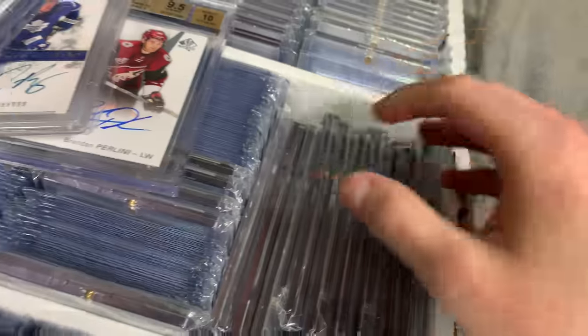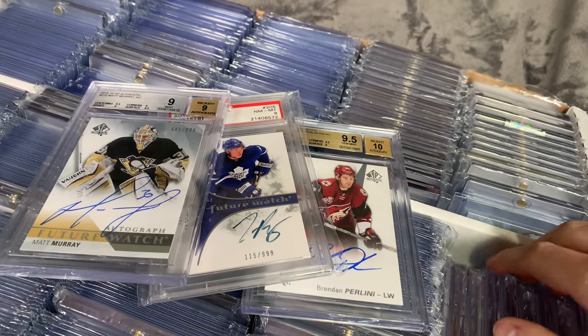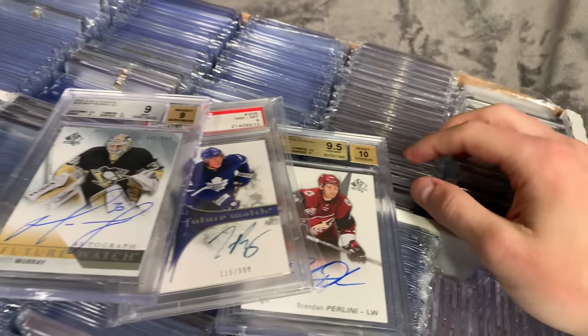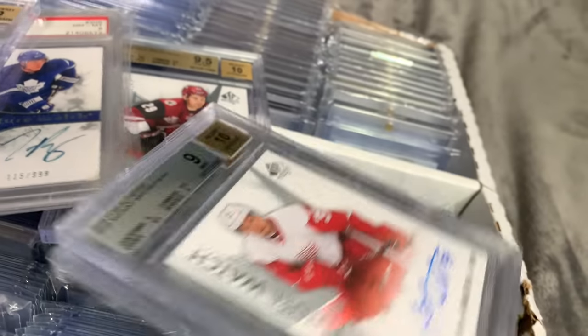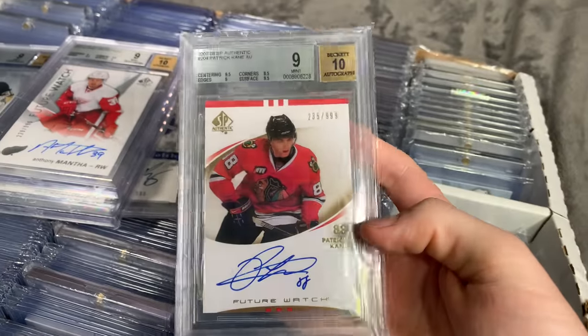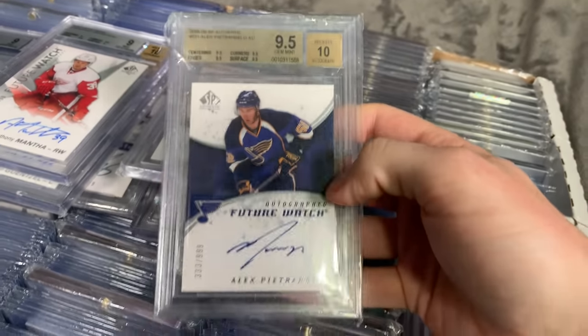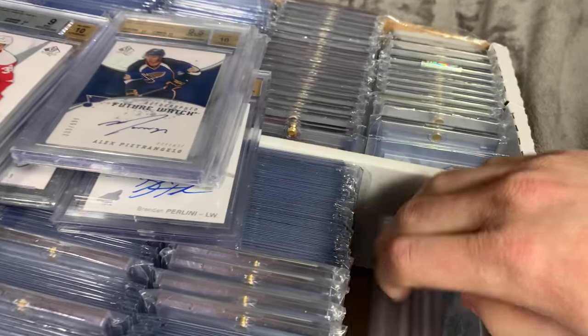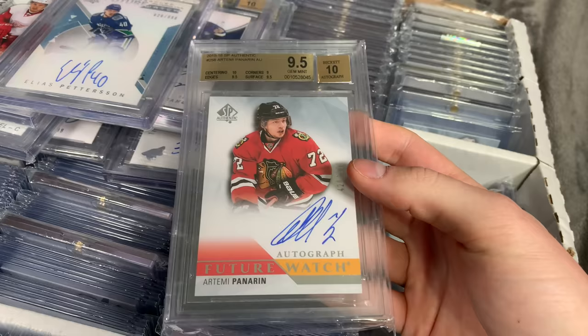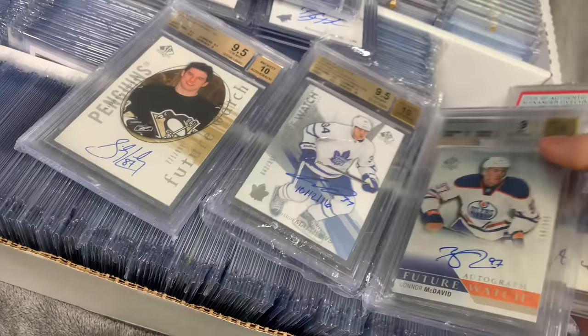Now we have the graded ones here. Some of these cards I don't actually store here — they're in a much more secure spot nowadays, I'm just putting them in for the sake of the video. Here are some cheap slab FWAs — nothing too great, an 8 Bozak, a 9 Perlini, 9 Murray. There's my best Kane — I love this card, 9 is really solid for that. Petrangelo — true gem. My only Elias Pettersson card — mint gem. My only Panarin card — very solid, 9.5.